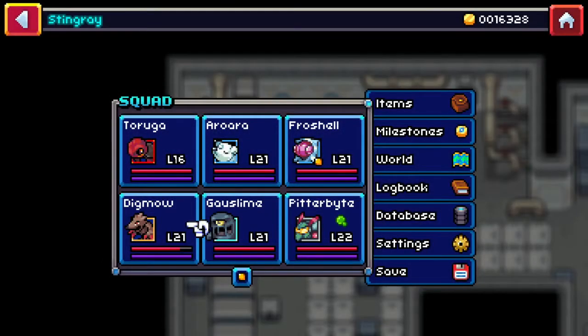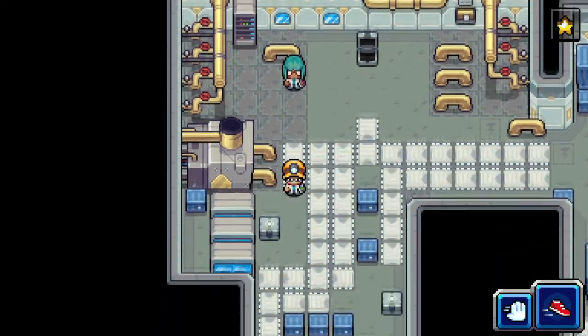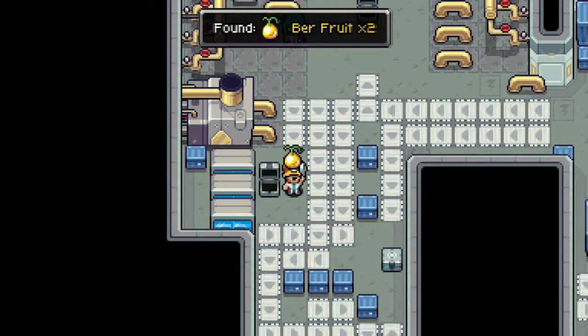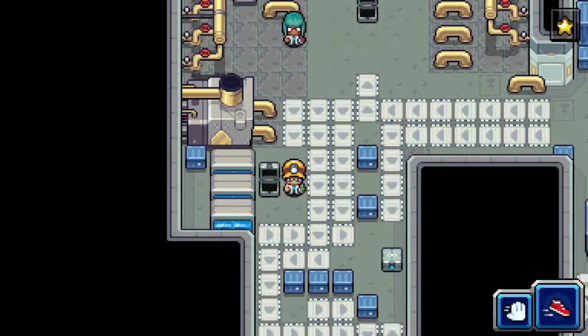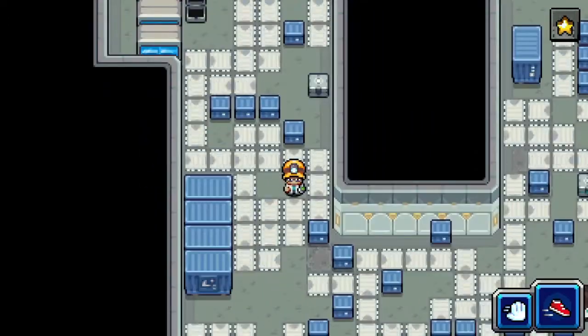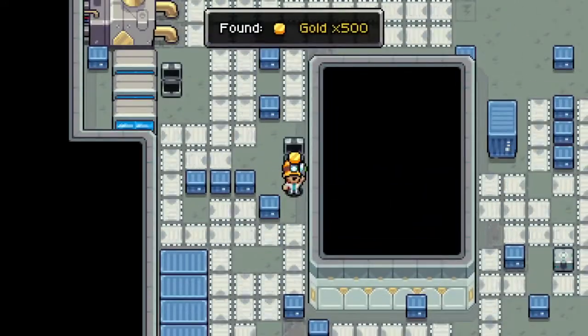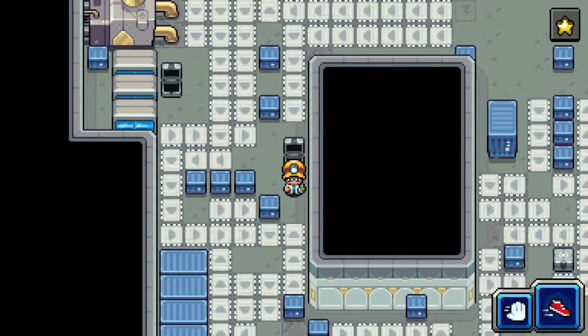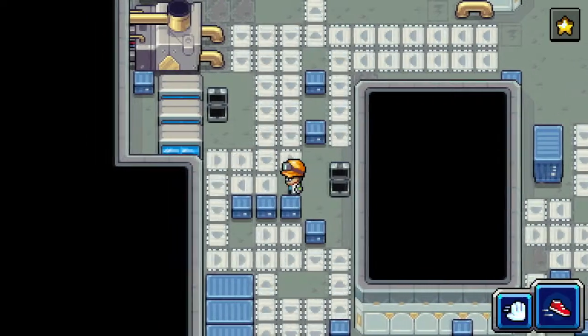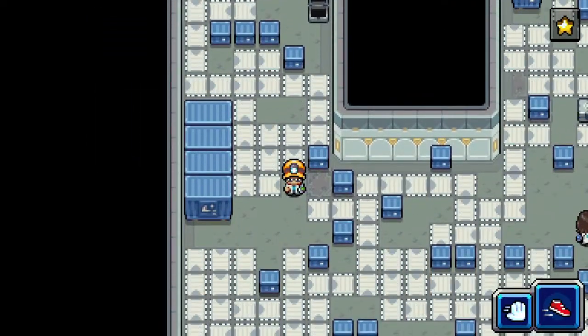We might have to just jump to our Digmaw here a little bit if we're not careful, because we need to have him buffed up. I'm trying to follow this around and I don't think I can make it over to that treasure chest — oh there we go. We need the Digmaw buffed up for our fight against the Titan here.